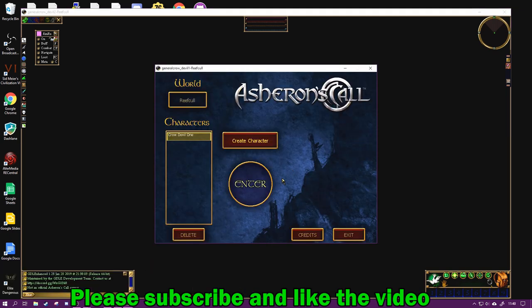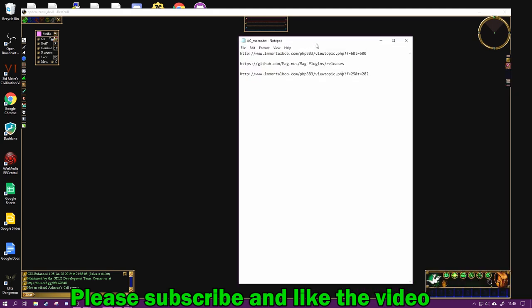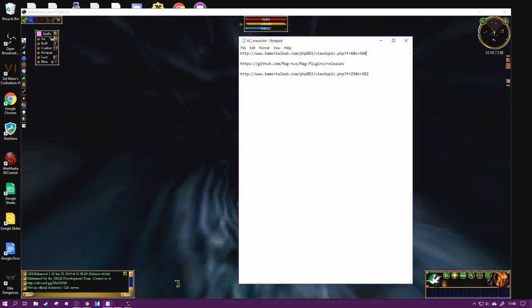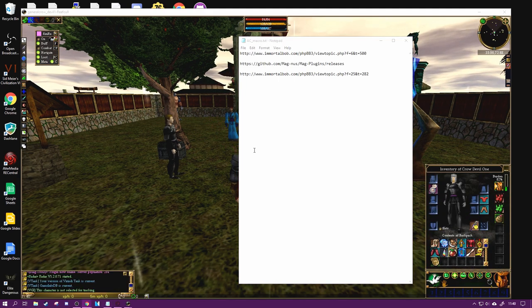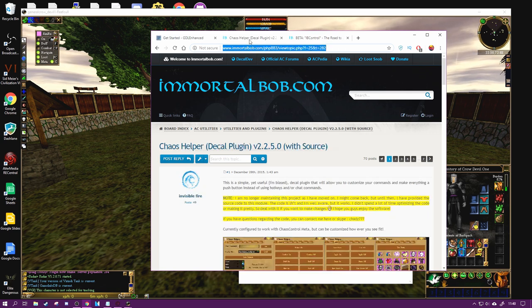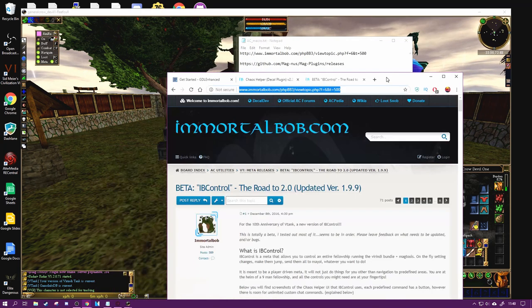I'm using three pieces of software to manage them, and I'll be putting the links up on the bottom of the video. Two of them are on Immortal Bob: they are IB Control, MagTools, and Chaos Helper. Chaos Helper is your GUI, IB Control is the meta used in Virindi Tank, and MagTools is just a requirement for some of the text commands.